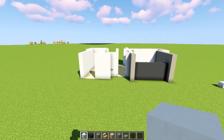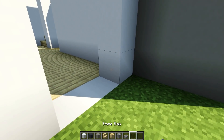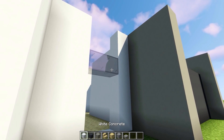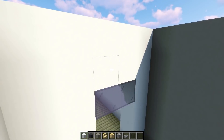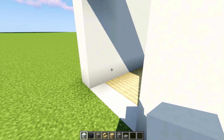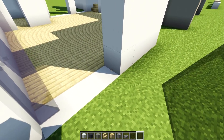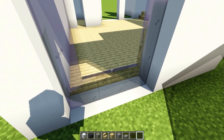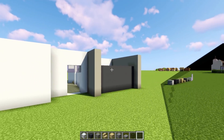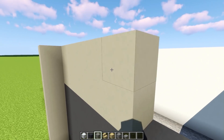Ladies and gentlemen, we have walls! Before we move upstairs let's fill all the gaps. Starting on the front door: on the fourth block counting from the ground, get some black stained glass across. Above that, fill with white concrete. Moving to the window: two top layers white concrete, and the rest just squeeze in some black stained window panes — four blocks in height and three blocks in width if you've done this correctly.